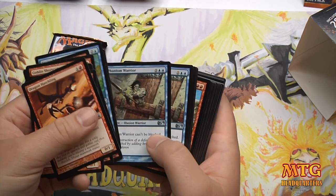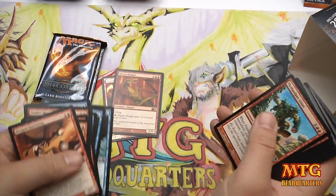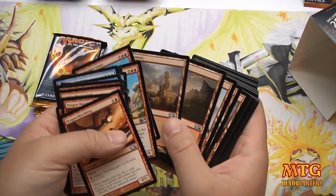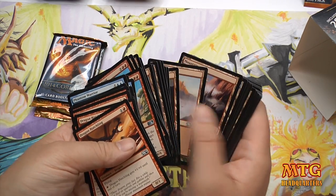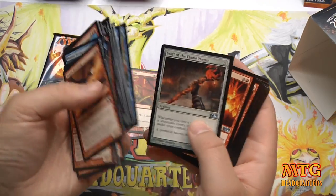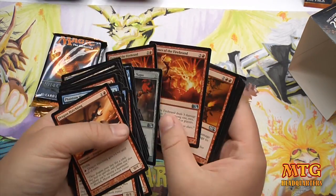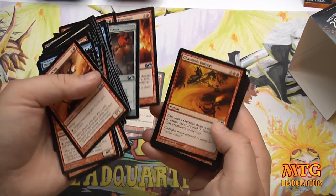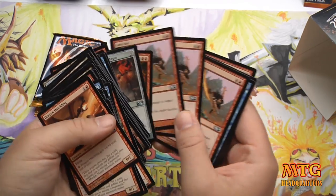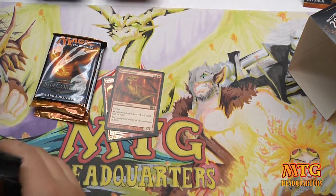We'll go through the rares and uncommons — this is a pretty good deck. Shibboleth Dragon is a rare — I like this deck already. I don't care if Shibboleth Dragon isn't worth anything; that's one of my oldie old-time favorites and that card's no joke. Staff of Flame, Flames of the Firebrand — a couple of those are definitely playable. And there's Chandra's Outrage — there they are.